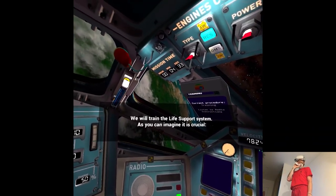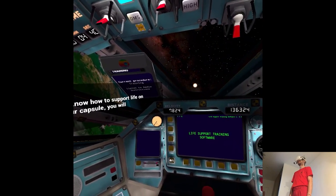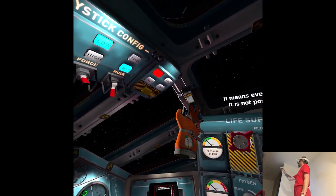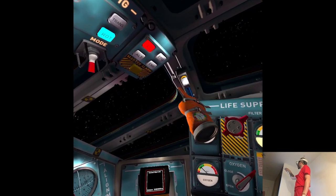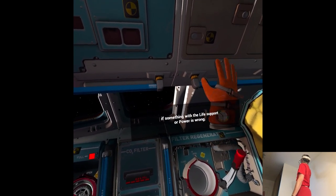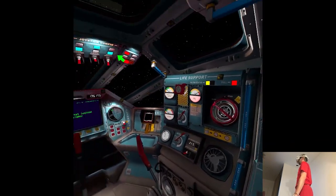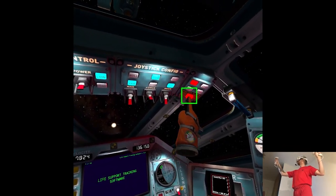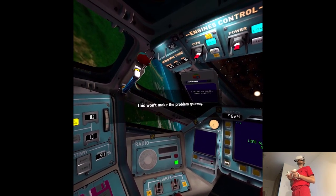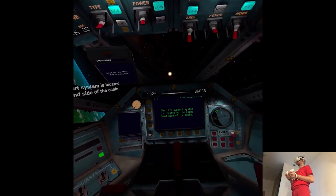We will train the life support system. As you can imagine, it is crucial — if you don't know how to support life on your capsule, you may cease to live. But don't worry, this is a training scenario, so everything is simulated and it is not possible for you to die. The alarm panel above your head will warn you if something with the life support or power is wrong. You can press the master alarm button to disable the sound of the alarm — but remember, in real-life situations this won't make the problem go away. You'll need to fix it. The life support system is located on the right-hand side of the cabin.